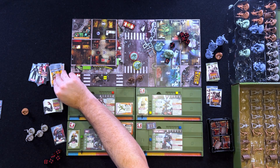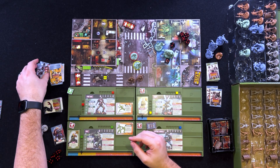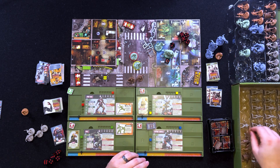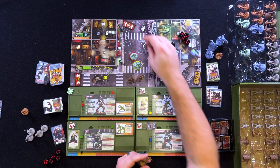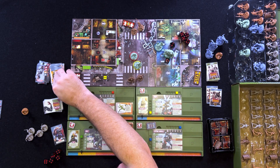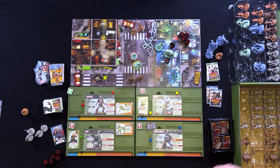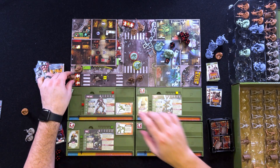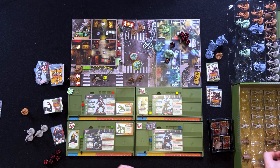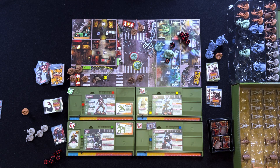Now we spawn zombies. At the first spawn point, since we're now in yellow, we get two specialists — one and two, placed one here and one here. At the other spawn point we get four specialists — one, two, three, four placed there. They don't move this turn, so I think we can still get out of here.